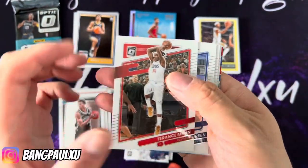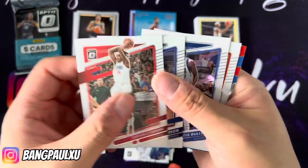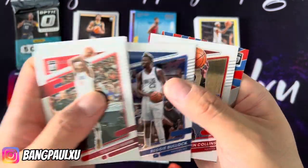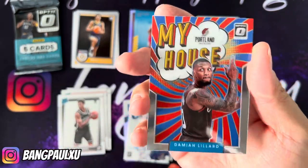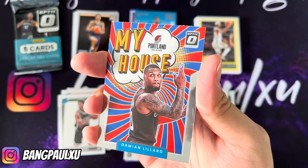Pack five: Terrence Mann, Draymond Green, Reggie Bullock, John Collins, and we end it with a My House of Dame Dollaz. Not bad, not bad. All base, no rookies — that's not what I want.